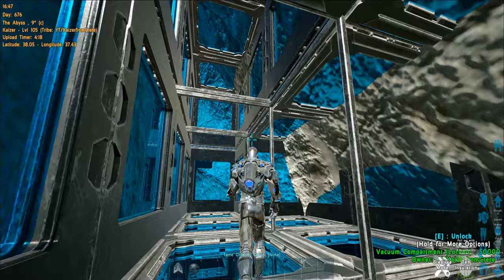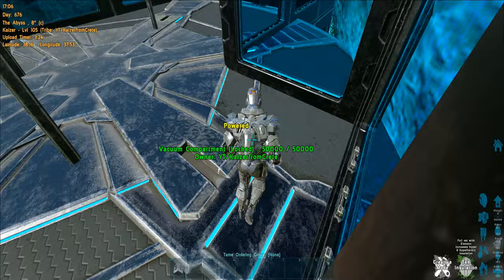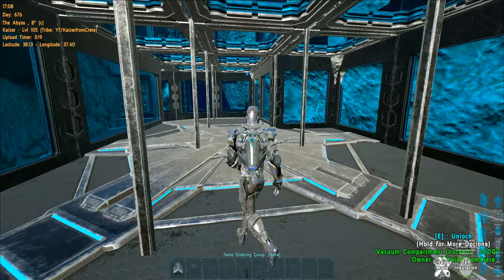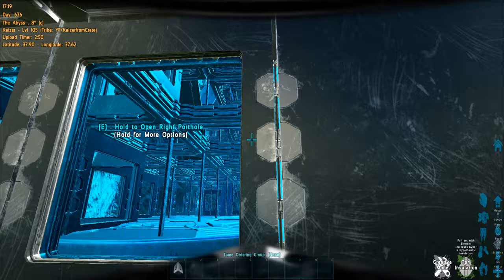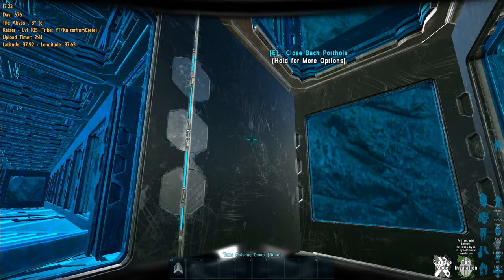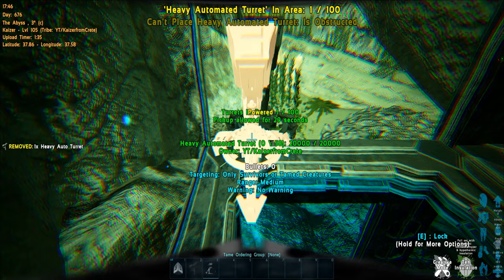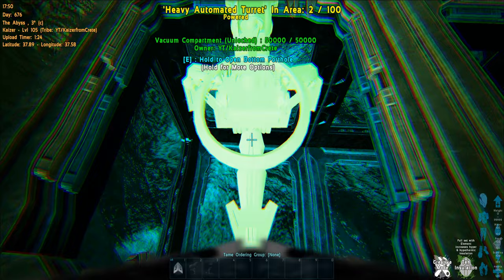You can even place a tek teleporter here, but only in single player or clipped up — for official settings it shows green but it just doesn't place. I tried with two different bases in this spot and I couldn't place a TP anywhere. Also make sure to freeze your vacuum chambers from both sides, because your tribe mates will open them and let your dinos drown — even though you close them quickly, dinos get bugged and they still drown. We lost a lot of dinos like that.